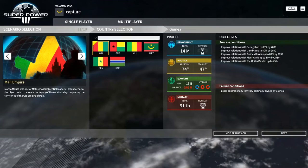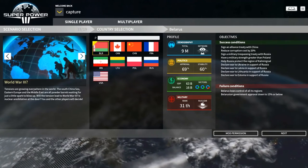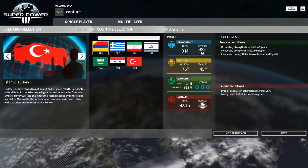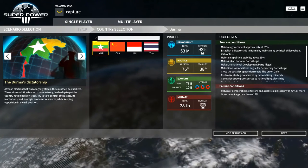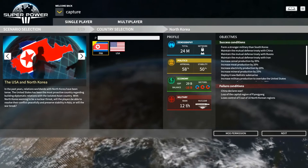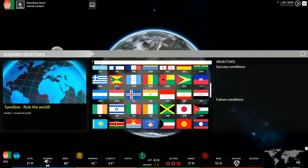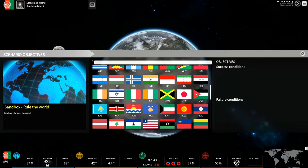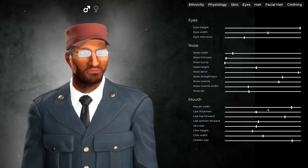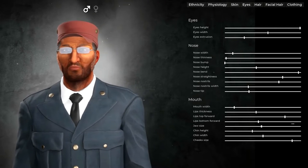The game offers multiple scenarios inspired by real-life events. These scenarios will offer you specific objectives to accomplish, and some situations to avoid that would make you lose. You can also play a freestyle sandbox game, allowing you to pick any country and manage it any way you want. You are the leader, and you get to set your objectives.